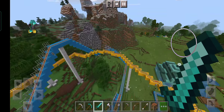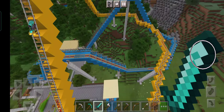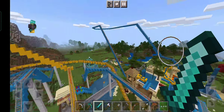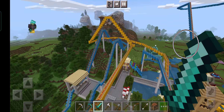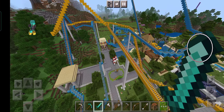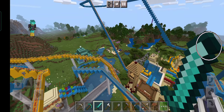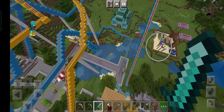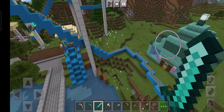FleurGamer made a leather armor stand — I mean leather armor dyed pink. There was a creeper that blew up here so I just covered the hole with iron. And you've probably been noticing this giant Steve.